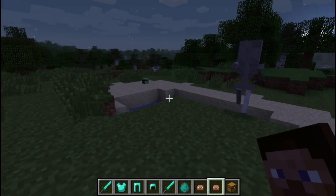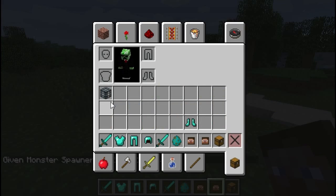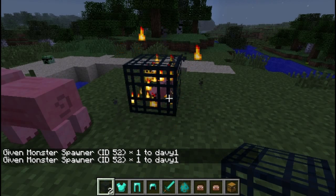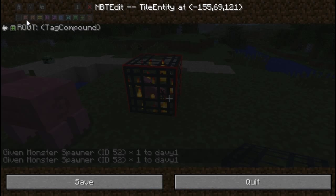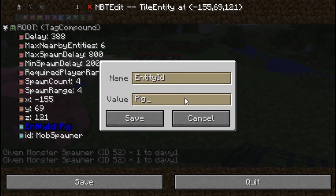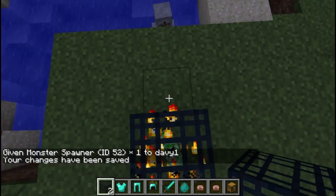Now I'm going to show you another thing — you can actually edit spawners in-game. Give yourself a spawner, place it down, and then use NBTEdit. Go all the way down to entity ID — this is what you need to change to change what mob actually spawns. I'm going to change it to 'Creeper'. Make sure when you're typing this in that you get the right name; I would go check on the wiki, they have a list of entity names, because if you get it wrong your Minecraft could crash. So be careful. Hit Save and there you go — it now spawns creepers.